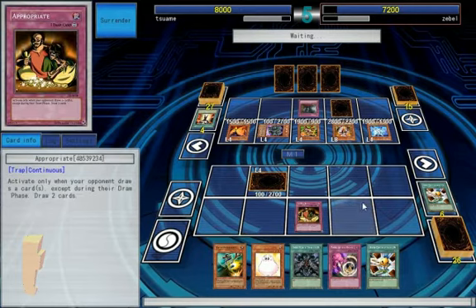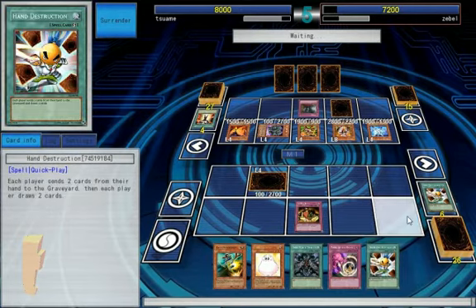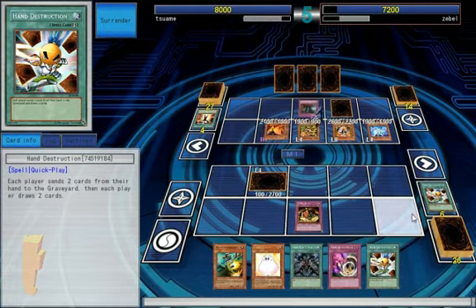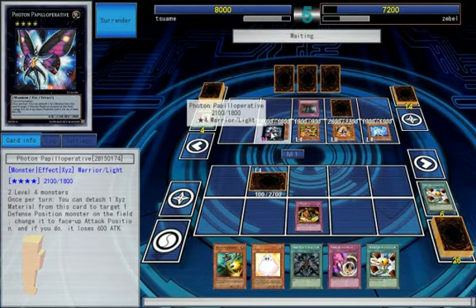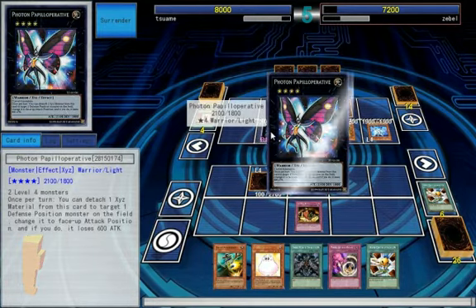We pocket our Scarecrow. Hand Destruction's still feeling very dead — I'm not getting the best things for that. So he's gonna pop Operative — they're one defense position monster.